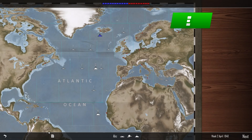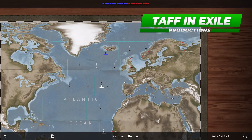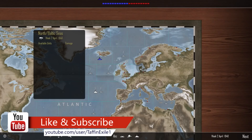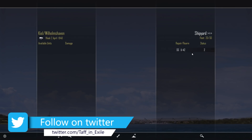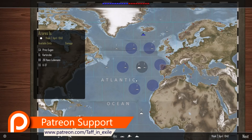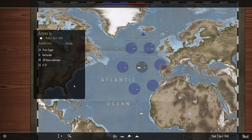Hi everyone, welcome back to Atlantic Fleet. Here we are with the Kriegsmarine in week 2 of April 1940. An aircraft carrier was sunk last time — it's all go! Let's take a check on where we actually are. U-42 is almost repaired after taking some damage. We've got a full fleet after the skirmish off the Icelandic coast. Down here in the convoy routes we've got the Prince Eugen heavy cruiser, the Karlsruhe light cruiser, and destroyer Z-18, plus U-boat U-37 patrolling the area.